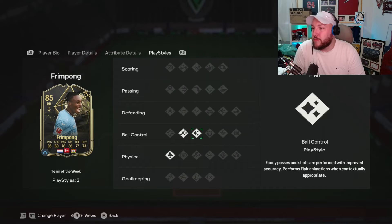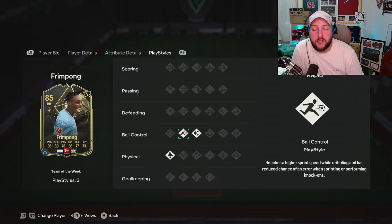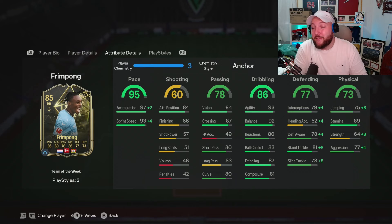Now we look at play styles. We haven't got anything too crazy — we've got rapid, flare, and quick steps. So basically, he's like the super sub of dreams if you're going to play four at the back, or if you want to bring somebody on to see out a game and play him up front, he's going to be very, very good for that.